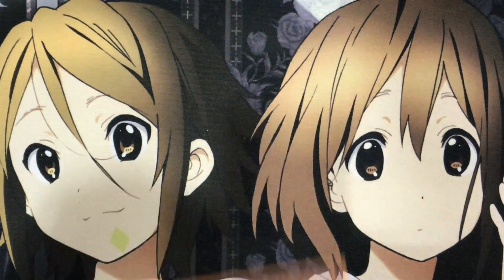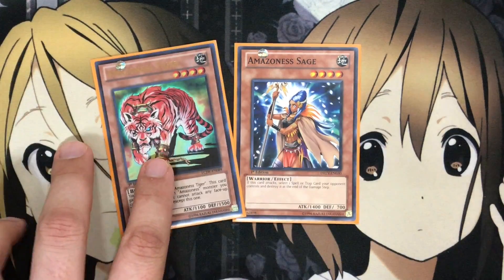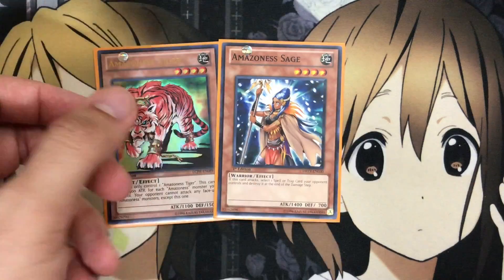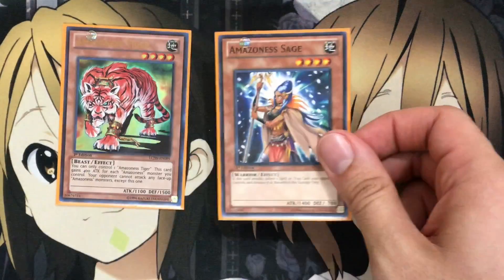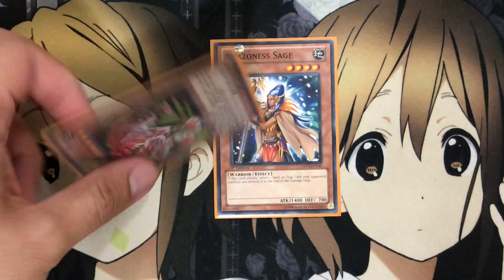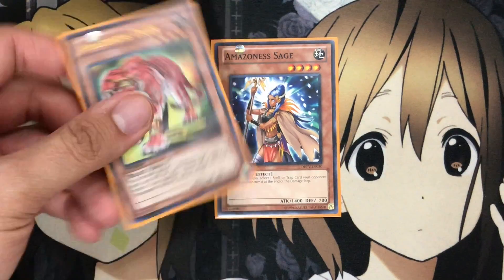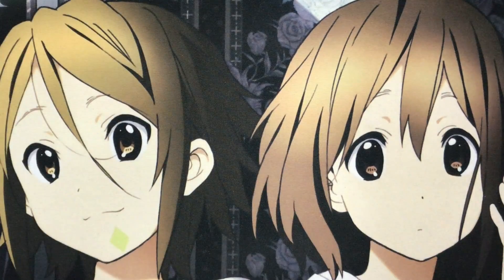Lastly for the monsters, I run one Amazoness Sage and one Amazoness Tiger. I run Sage for the pop spell and trap effect — if you attack with her while Queen is on the field and she can't be destroyed by battle, she can ram into any monster and still resolve her pop effect. Tiger is another good special summon that protects your Princess — your opponent has to attack Tiger and cannot attack any other face-up Amazoness except this one, making it a good shield as a one-of. And that's it for the monsters; we'll now move on to the spells.